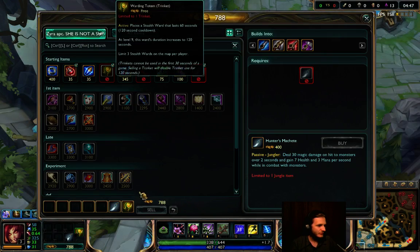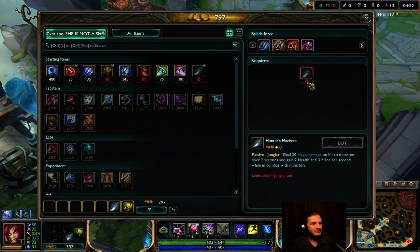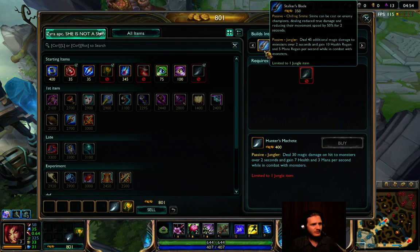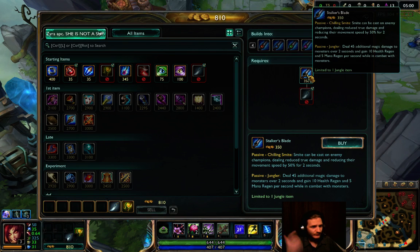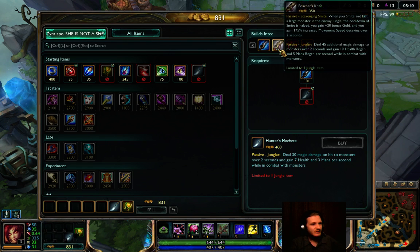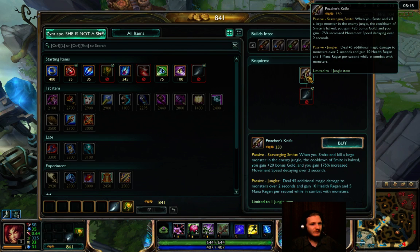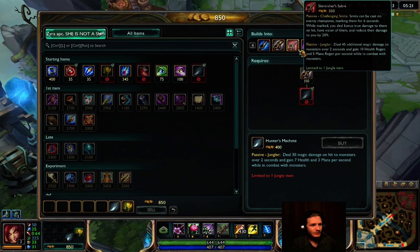Now let's check items. There are four jungle items you can buy. This one is good for ganking — you have a slow, a targeted slow — it's really hard against the enemy. Or we can farm with this one. There's also the half cooldown force, or there's another option.